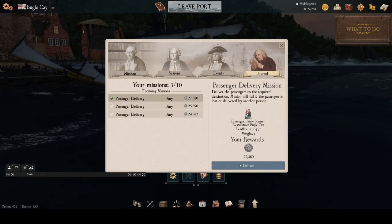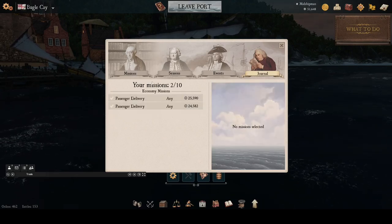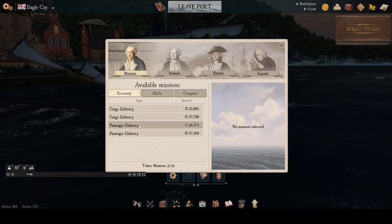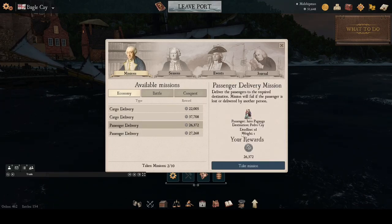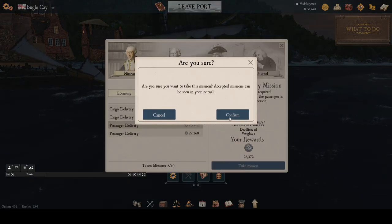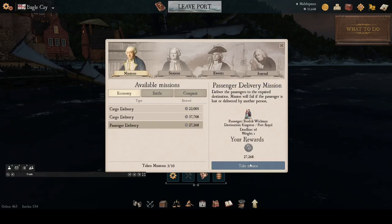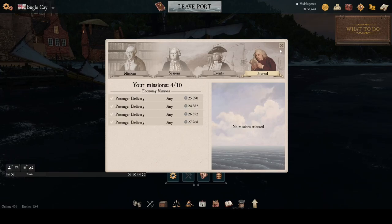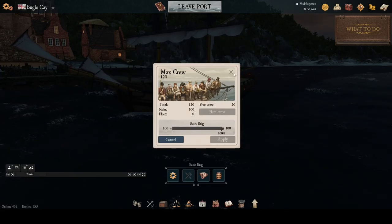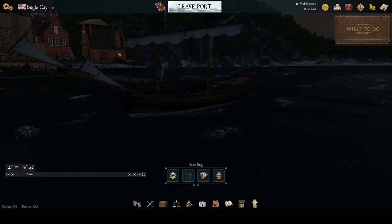Now I'm delivering my Bugle Cay passengers. I look at the passenger delivery missions available here, and we've got Pedro Cay — that's on my way back, so I grab that mission. We also have Kingston Port Royal. Perfect — now we've got passengers for our return trip, maximizing our revenue for this voyage. There are all our passengers, and off we go.